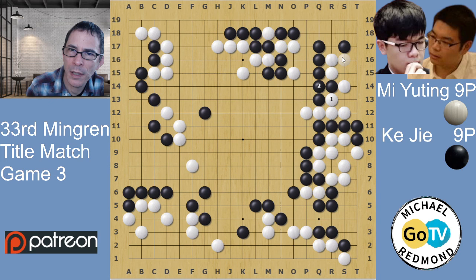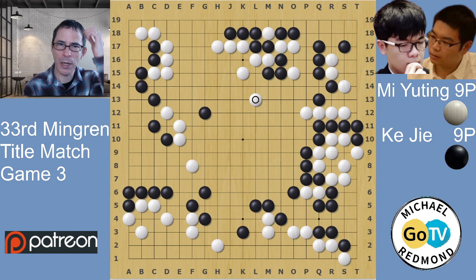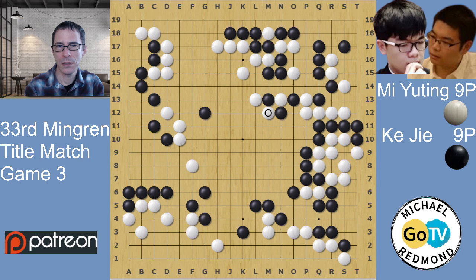White has a forcing move and can make two eyes, but doing this immediately is just a little bit painful. White played here - white is trying to build the center while saving this group, trying to be really efficient about it. White played here. This is really tricky.